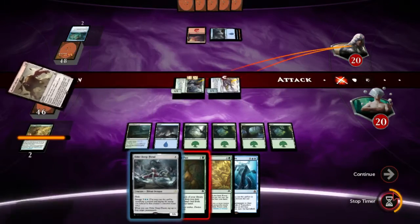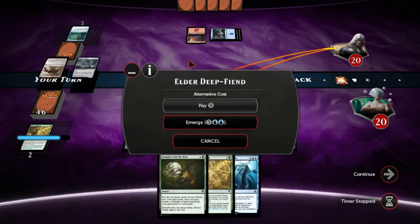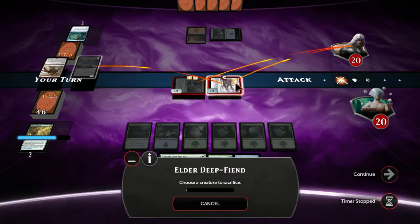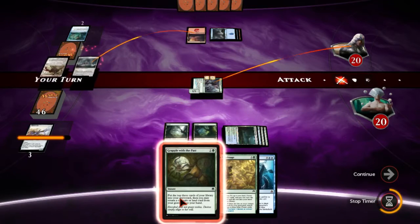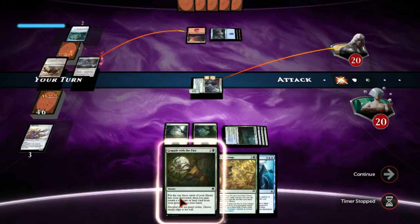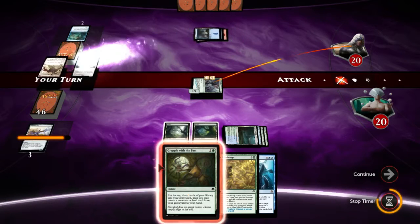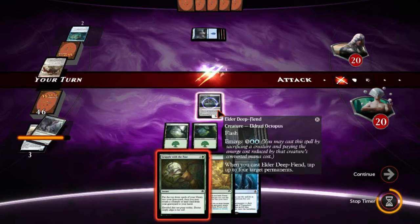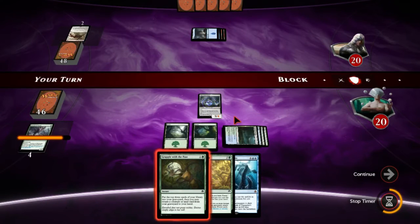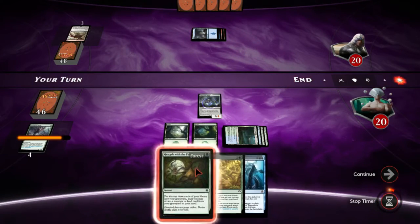Cause Cause Alex Return. Well we could just Elder Deep-Fiend and value out right this second — and we'll do that. We can leave up Grapple. He doesn't have any one spell that kills Elder Deep-Fiend; he has Lightning Axe but he needs the Lightning Axe and something else. Incidentally, we can Grapple to get it back so we're in good business.